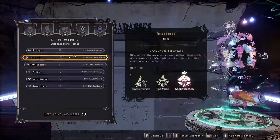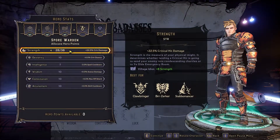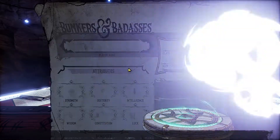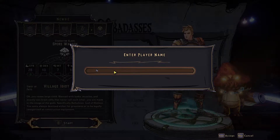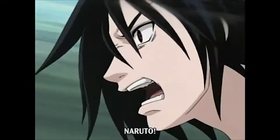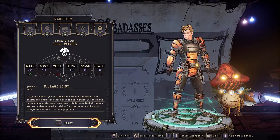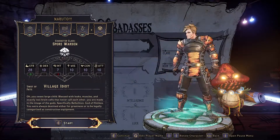Of course we got to pick Village Idiot. We got to bump up all the crit damage because crit damage is good in this game — if not borderline broken. And then of course we got to name our guy — let's just go all caps: NARUTO. Boom, there he is. It looks great, I think he looks great.